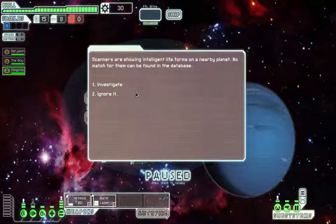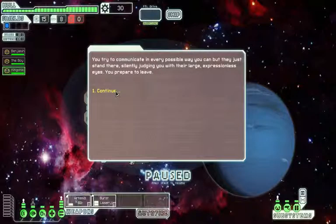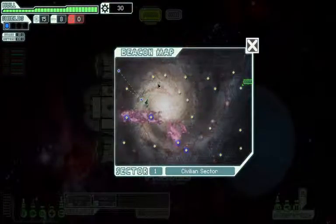Scanners are showing intelligent life forms on a nearby planet. No match for them can be found in the database. Investigate. You land a small shuttle in an enormous field, whose only occupants are small, six-legged, horse-like animals. Could they be what your scans picked up? Let's try to communicate peacefully. Hello? Horse-like creatures, can you hear me? You try to communicate in every possible way, but they just stand there, silently judging you with their large, expressionless eyes. You're prepared to leave. That was a bit creepy, wasn't it? That was a bit weird.